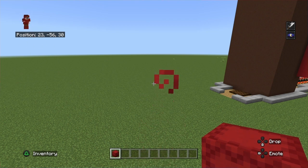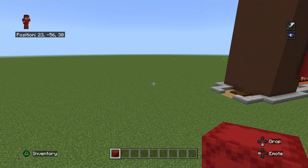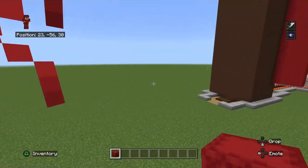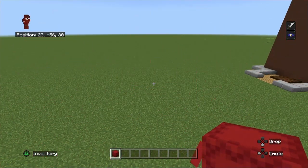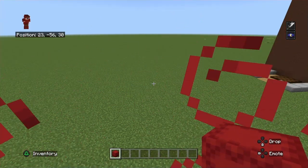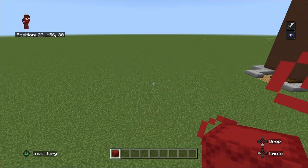Hey guys, welcome back to my channel. Today I'm going to be showing you how to make a 9-button combination lock like in Minecraft. Hit the subscribe button, hit the like button making it turn black, and also hit the notification bell so you don't miss out on my videos. Comment down below what you want me to build next.